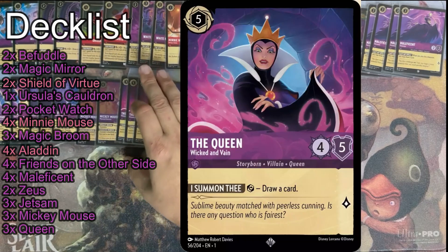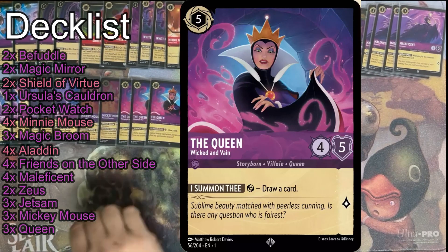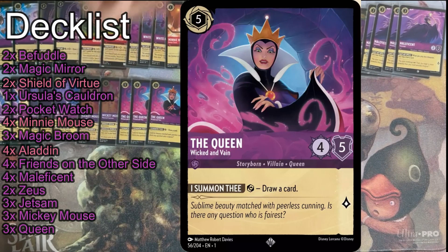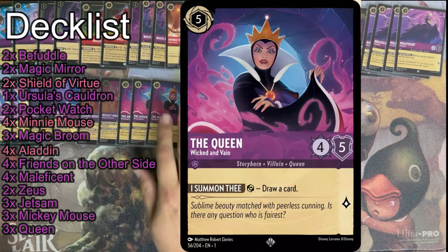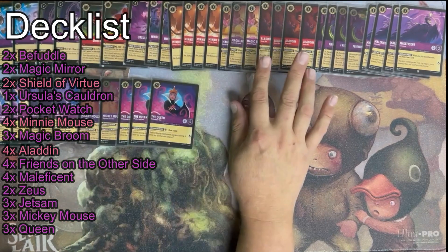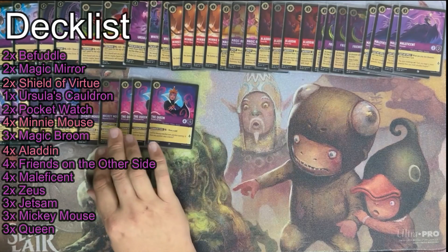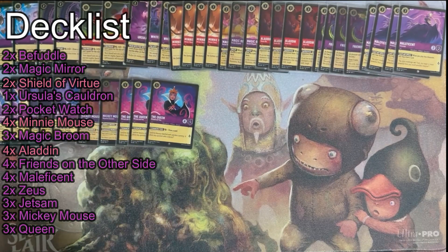Running three Queens — this could probably be four Queens. You'll find that people actually do, if you don't mess with Queen, I'm going to draw a million cards off of this. So I never quest with her — I literally just draw cards with her. This is quickly becoming a must-answer threat in a lot of these grindier matchups. She's not flashy but oh boy, does she put in work. She goes really deep if you play Cauldron and then you have a Shield out. This deck used to have LeFou, but the Shield has been a lot better.